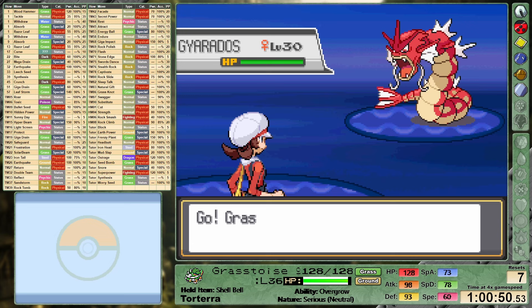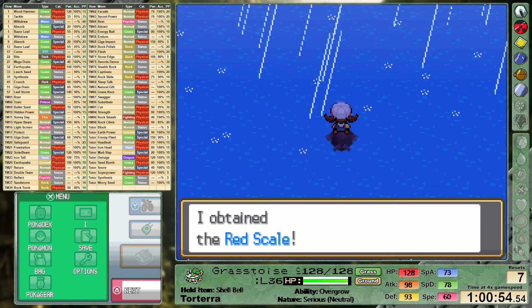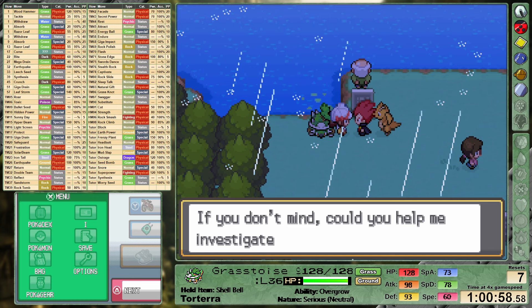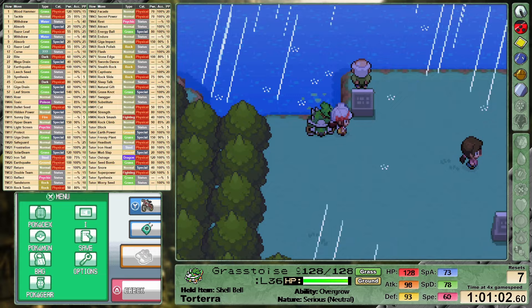Our journey now leads us east towards the Lake of Rage. It's time to jump into the second and easily most tedious part of the Rocket plotline. I feel like this was definitely improved in the remakes, but it's still just a long tedious section where you have to fight a bunch of low-level Rockets. For the sake of brevity and because we have a lot of run left to cover, I'm going to be skipping the majority of this segment. After helping Lance and clearing out the health food store's hive-like basement, I'm going to skip right ahead to our next gym leader, Pryce.